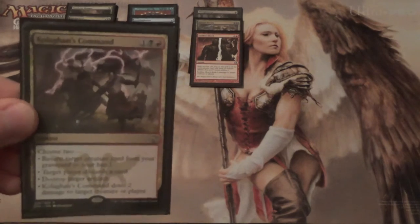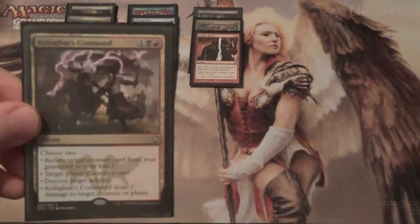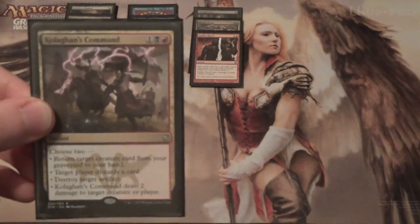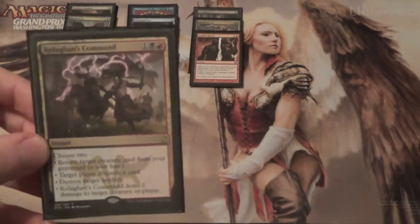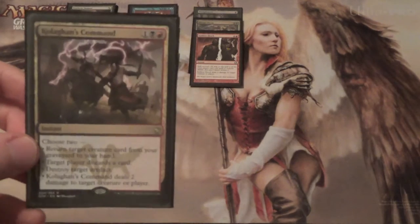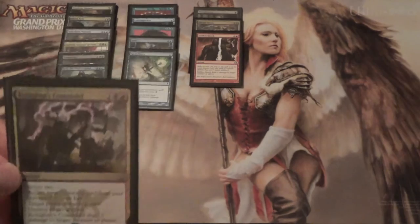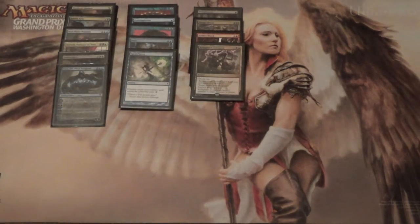Next we have a one-of Kolaghan's Command. All of the modes are potentially useful — we do have an artifact in the deck. Return target creature, make them discard a card at instant speed. If they're hellbent, this can sort of feel like a Vendilion Clique — wait for them to draw the card and then make them get rid of it. Destroy an artifact, or just an extra shock effect. It's usually a two-for-one.